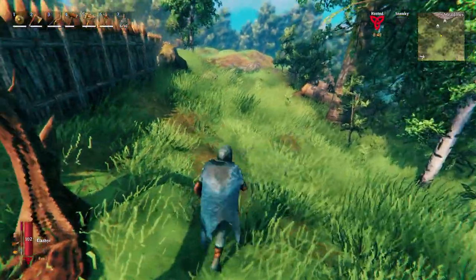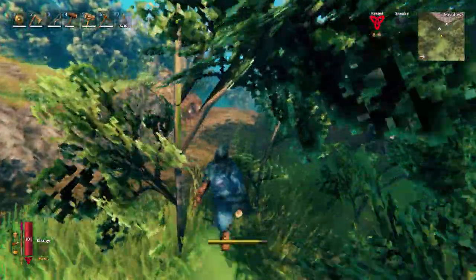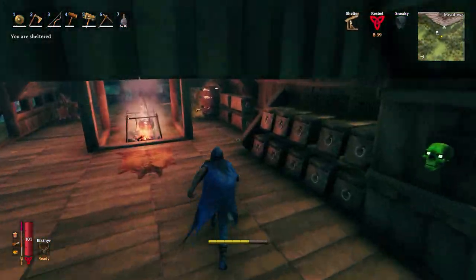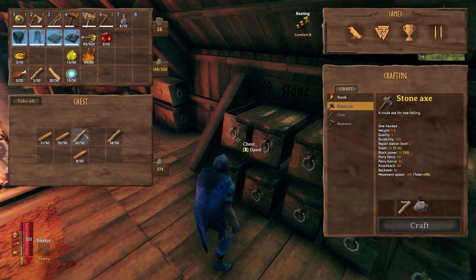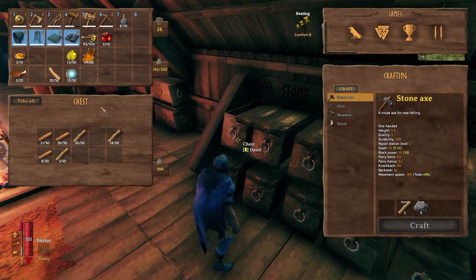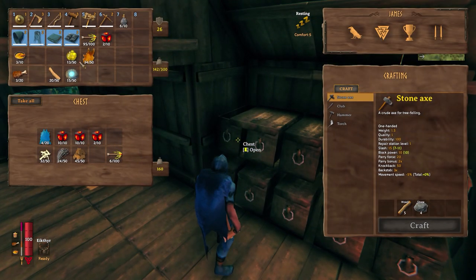I'll just put this wood away — don't need to be carrying that with us. But I'll keep the fine wood, as it might be a little bit more awkward to find an oak tree or some more fine wood out there when we get there. So we don't need to be carrying this extra weight. I've got a couple of surtling cores and I've got enough grey dwarf eyes to be able to set up another portal when we get there.